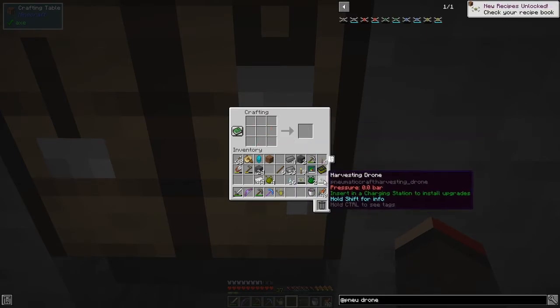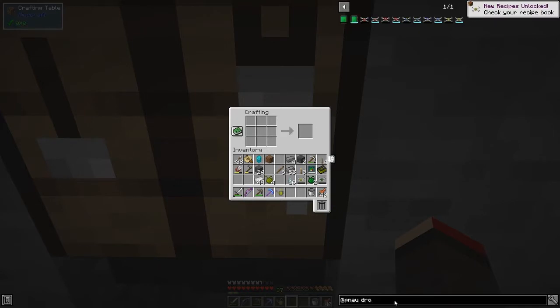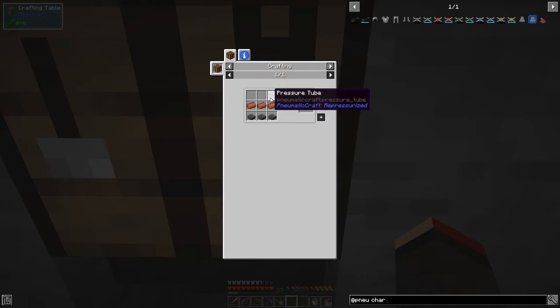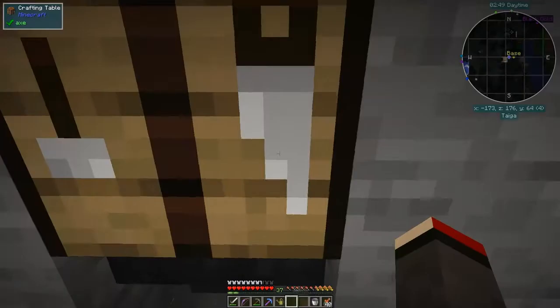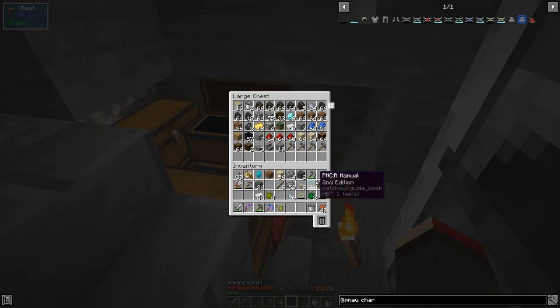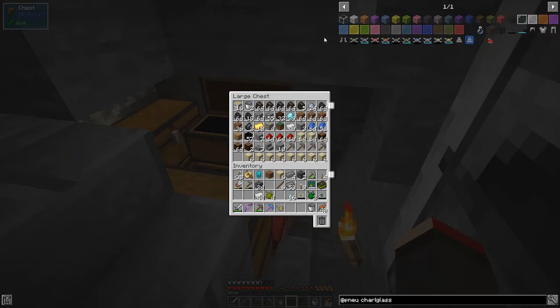Now we need to charge these drones up, so we need a charging station. The recipe is three bricks and three reinforced stone slabs and one pressure tube. I've run out of pressure tubes, so I'll quickly make one. I need some glass - let me check my inventory finder mod. I type 'glass' in the finder and press the button, and it shows me where it is - in the bottom of these two chests.